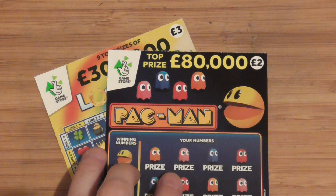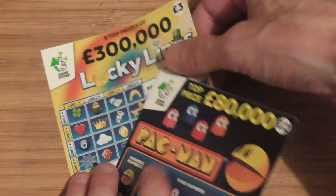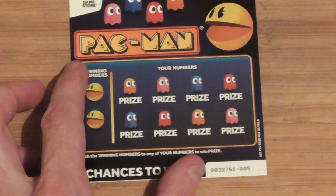Right, for this video I've got a £3 one, a £2 one, I've got the Pac-Man and the Lucky Lines. I'm just going to keep this one short because the Lucky Lines take a few minutes. I'll just zoom in on this — the Pac-Mans are quite quick.